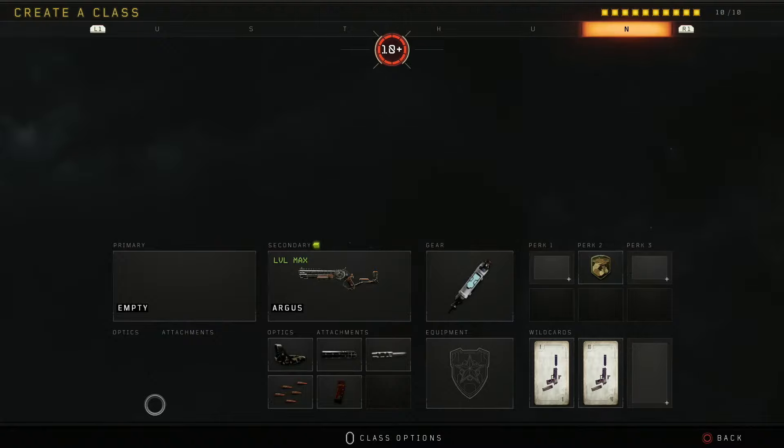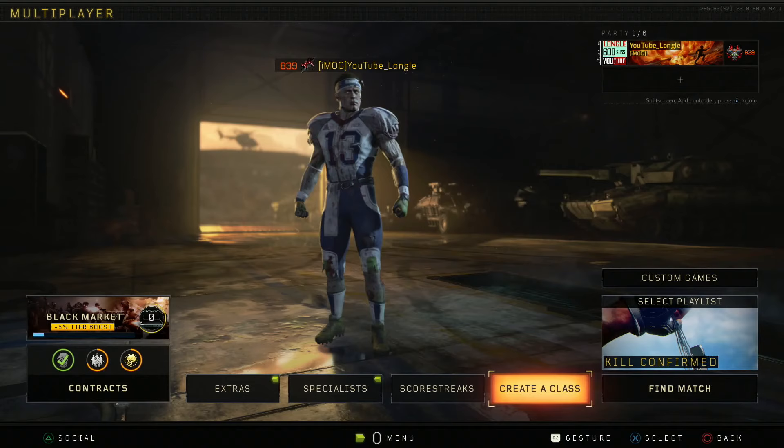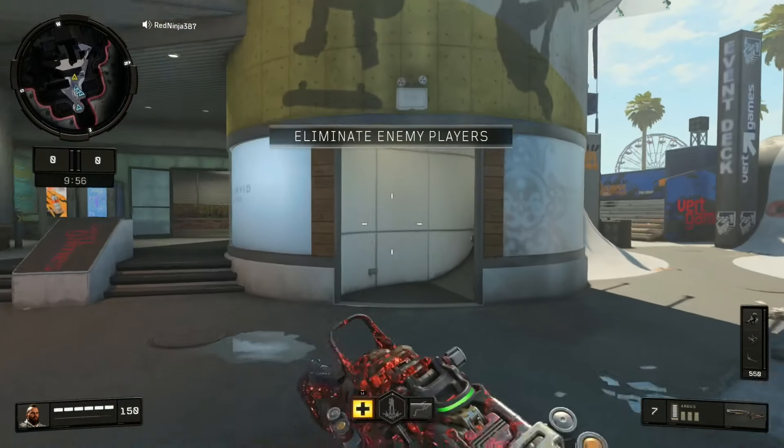This class is so much fun to use. I do still prefer the Mog 12 over the Argus, but when I'm running the Argus, suppressed is the only way to go. It doesn't really decrease your range at all from what I've noticed, and it keeps you off the mini map. The way I play with Ruin and my flanking style just makes this class too much fun.